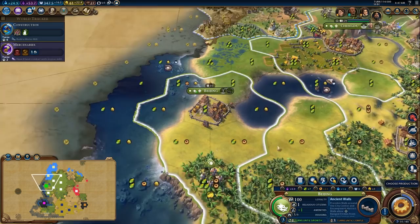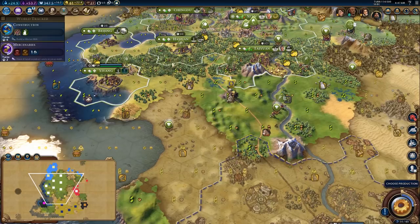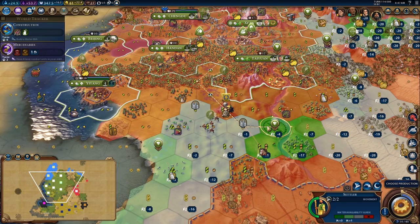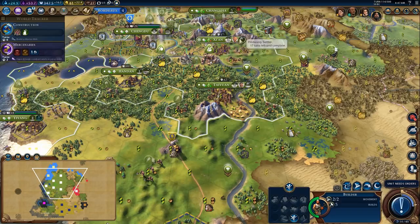Settler goes here — you jump up on the hill and go to here. So I have one more settler ready, I need two more, so I need another one built after this. I need to harvest these bananas but I need to wait — I guess I could harvest them now, it'll take 12 turns for the city to grow.